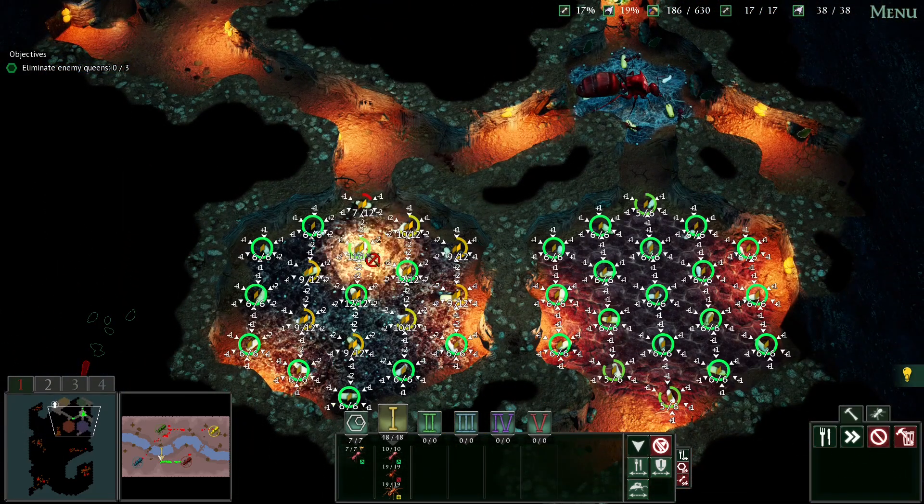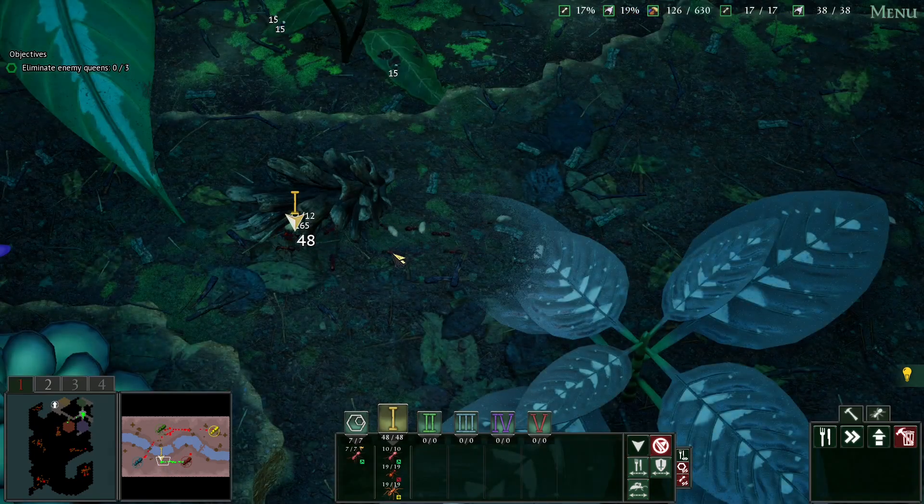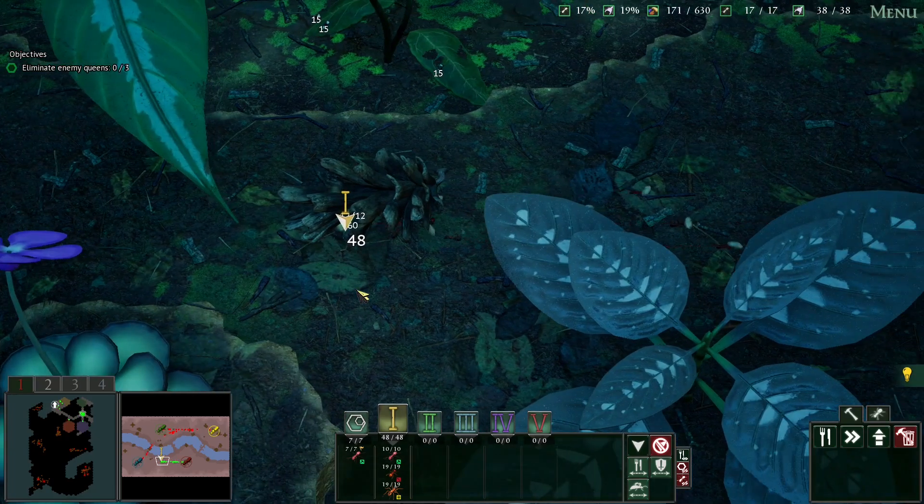Then we'll come down here and start dealing with some of this stuff. That looks like it's going to be something juicy down there - keep an eye on that. Plenty of food still there - well, not much actually. It's going down fast. We stripped that down like it wasn't a thing.